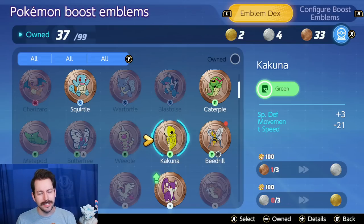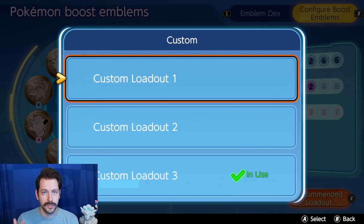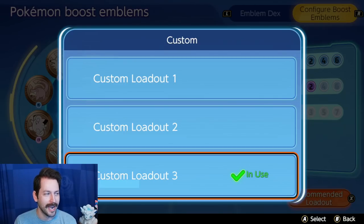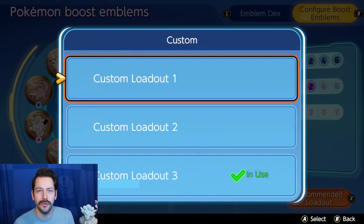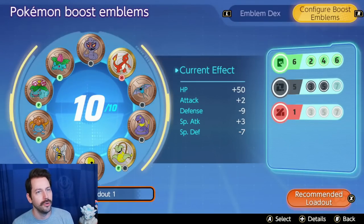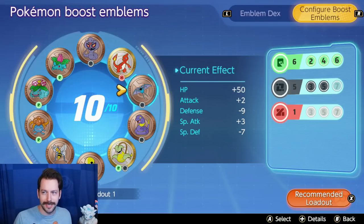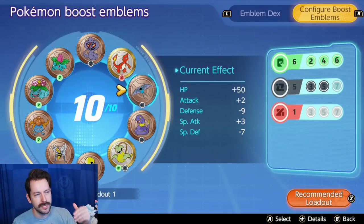Now let's talk about how to configure these. You have three different loadouts that you can use that you can also name. This is my Special Attack build, this one's more for attackers, and then this one I was playing around with to see some different defense options. Let me take you to my custom loadout one. All of these Pokemon here are fine and they all equal out to these stats: plus 50 HP, plus 2 Attack, minus 9 Defense, plus 3 Special Attack, minus 7 Special Defense.